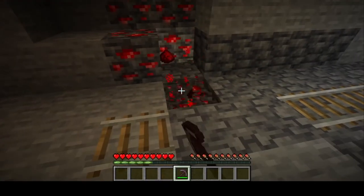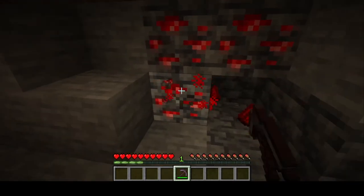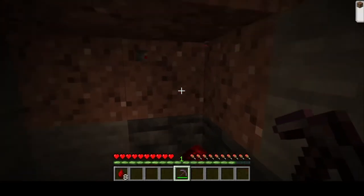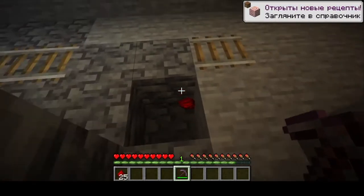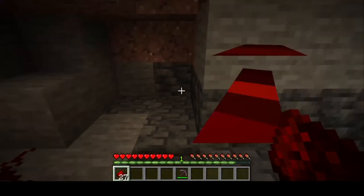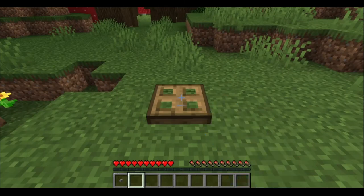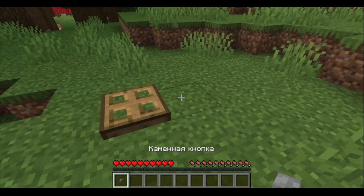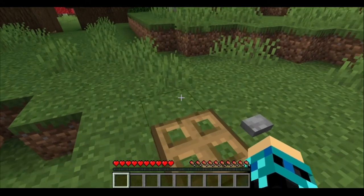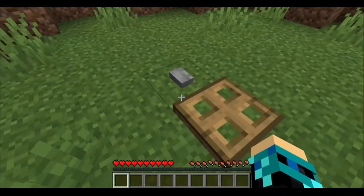Redstone machines or contraptions have three elements: devices, power, and the signal that transmits power to the device. A redstone device is an object that performs an action when it receives power. You can extend the path of this power through two layers of redstone dust. Here, the power source is the button, which gives out a temporary power signal. When it is pressed, while that signal exists, the trapdoor opens. When the signal disappears, the trapdoor closes.